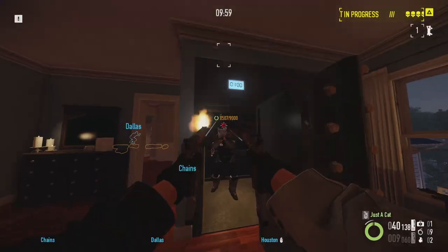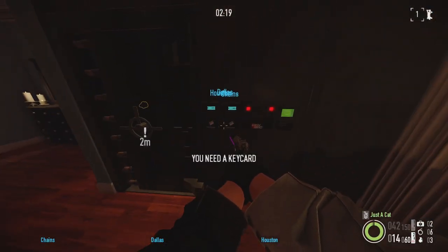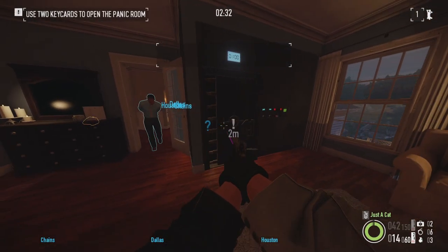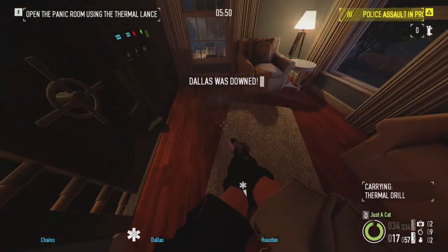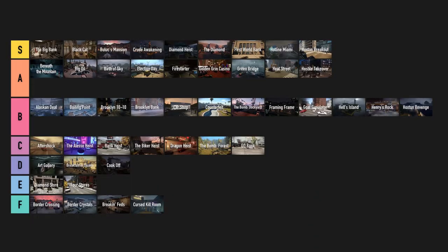Hoxton Revenge. Time to find the rat and get the evidence, which ends up being the trickier part of the heist. It has two tasks in stealth followed by a time lock to prevent ECM rushes. Fun to traverse but I would have hoped for something more inspired than a drill on loud — a drill you have to wait to get for some reason. B tier.